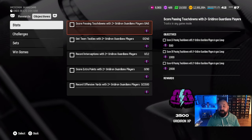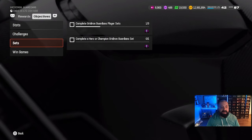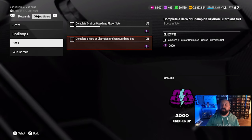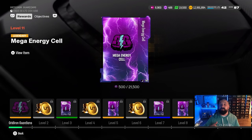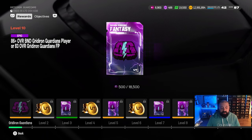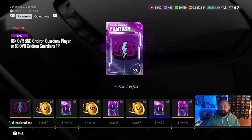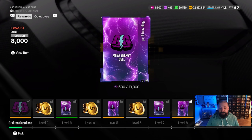Adding up all the XP available from objectives today, it totals about 23,000 XP. Going back to the rewards, the furthest you can get before part two drops on Thursday is level 11 — which is good news because that means you can unlock one of those 86-plus packs right now. Personally, I'm going to hold onto that pack and open it during part two.